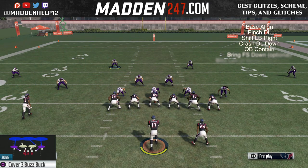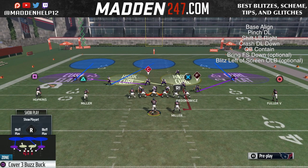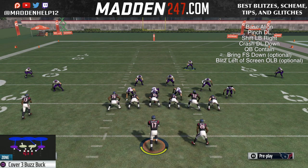We're going to come out in the 3-4 Odd, flip the play, and the play is the Cover 3 Buzz Buck. The setup is: base align, pinch the D-line, shift the linebackers right, crash the D-line down, QB contain, and then bring that safety down — you can do whatever you want with him.